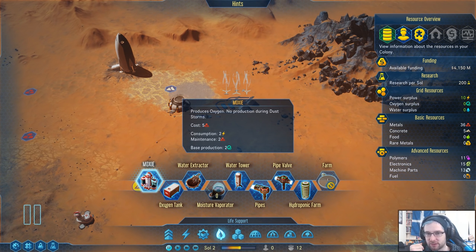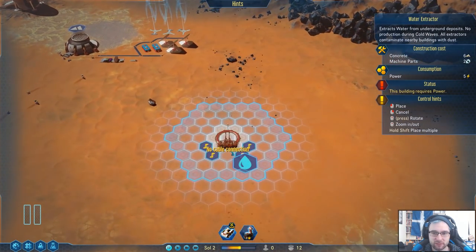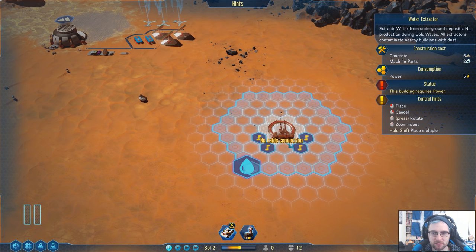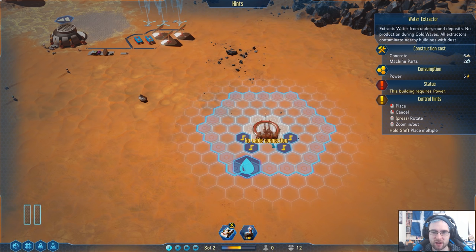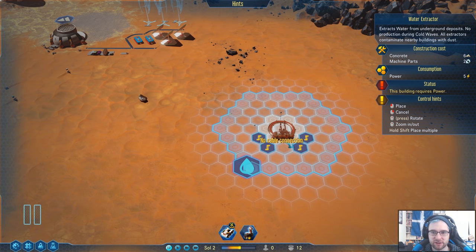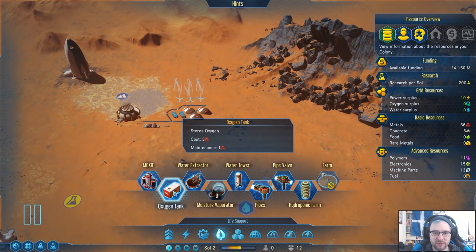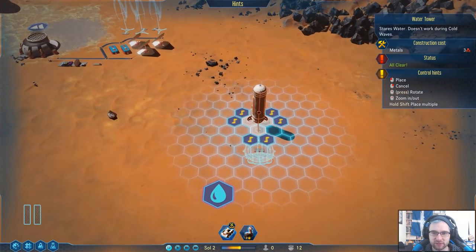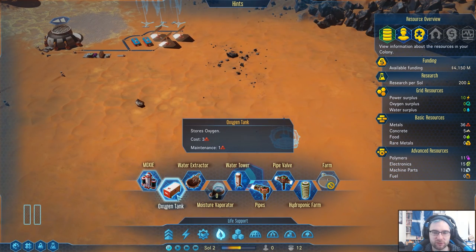We also have the MOXIE, which we'll need to get oxygen — it breaks oxygen out of the air. It doesn't produce during dust storms. So for a start, let's get the water going. I think it just has one water production level. Let's just put it over here, nice and far away. Then we'll put a water tower next to it — well, we can do the water tower later. The MOXIE — we'll want to do similar.